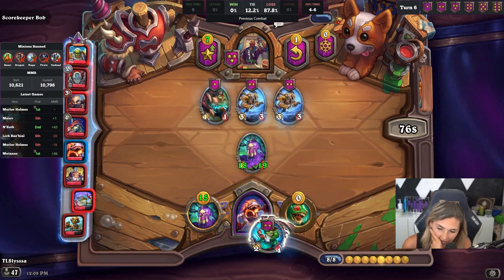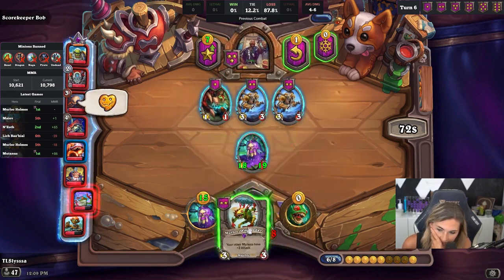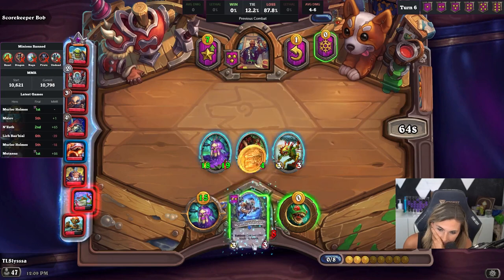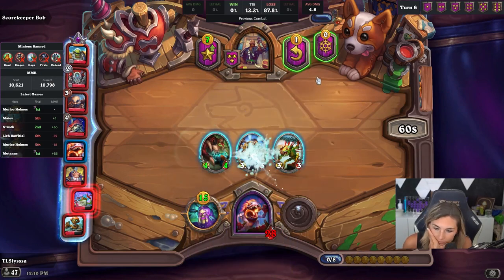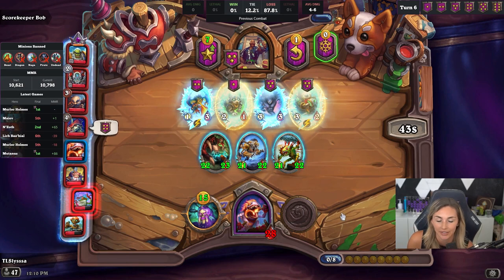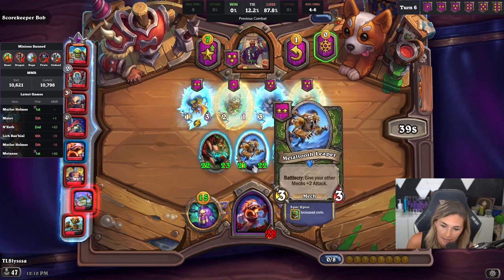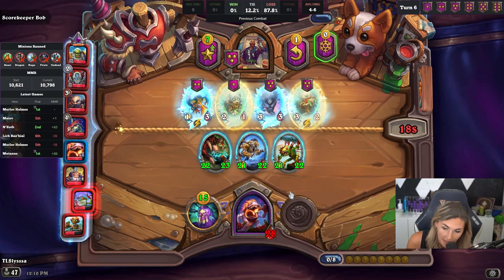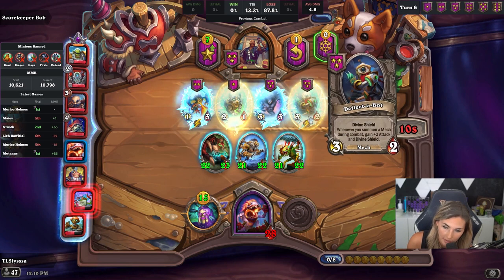I'm just doing it because this hero is kind of weird to play — this buddy at least. Now I'm a lot stronger, so next I'm going to hero power one of these onto another, and then the next turn I'll hero power again. I'm not adding any more minions to my board, so I'm going to make a sixty-four attack minion, and then I will grab these and hero power it onto both, then start to put these things down.